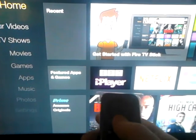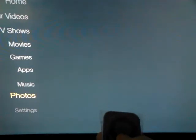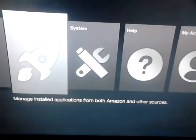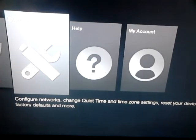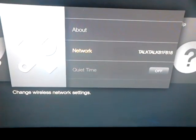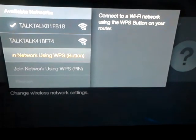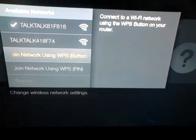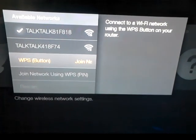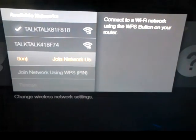Also, I want to show you how you actually set your internet up. If you go down to Settings and scroll over to System, then go to Network — that is where you will find your network settings to install your password. Without the network set up, you won't be able to use anything at all on the Fire Stick.